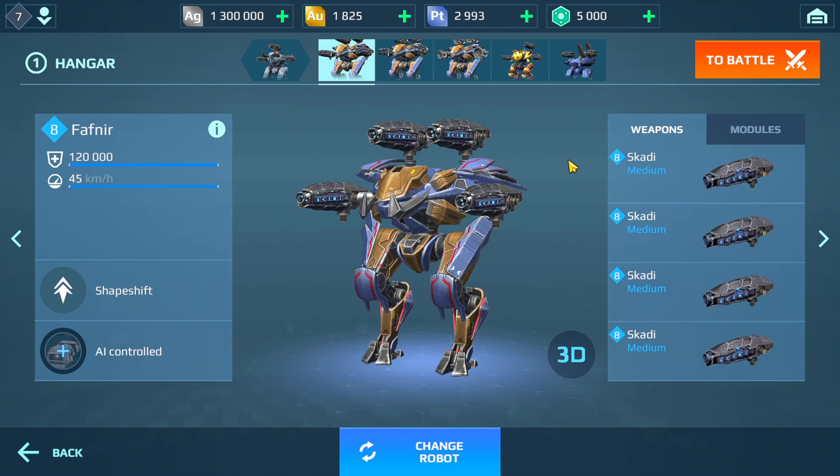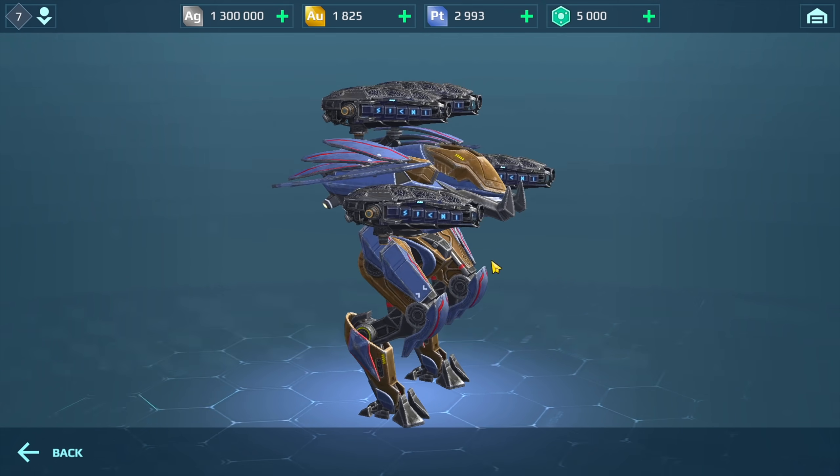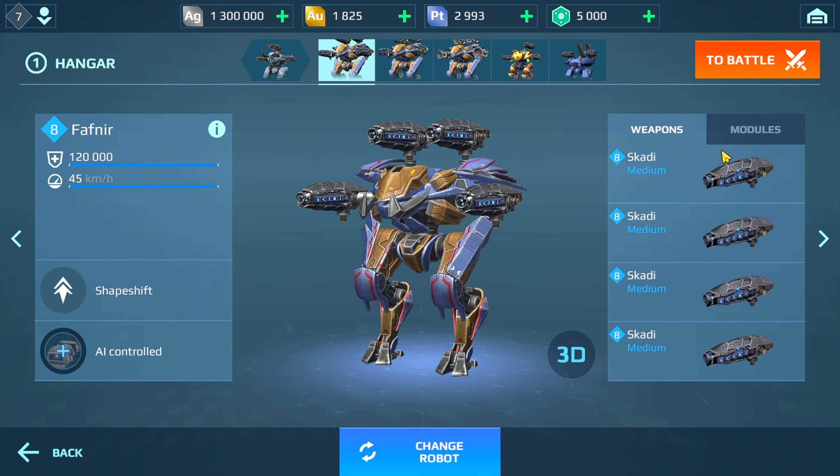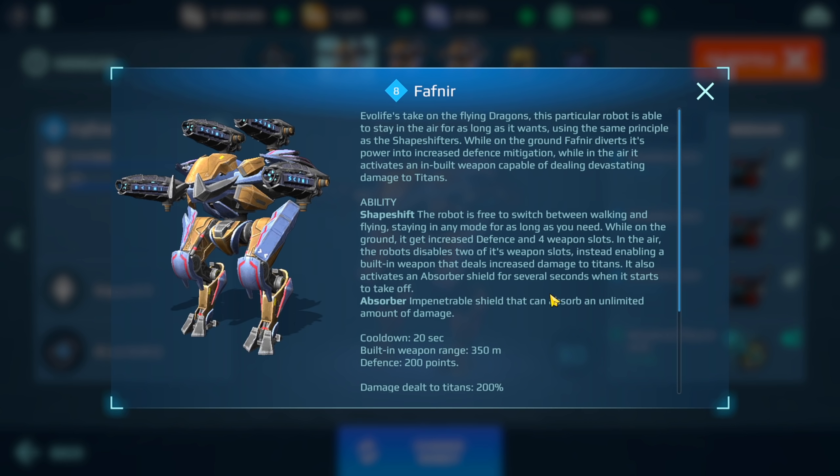This is what the robot looks like — it has four medium weapon slots, and in 3D view it has three passive and one active ability. The ability is called Shapeshift, which is the same ability as the Loki tier and Fenrir. It says here it's free to switch between walking and flying, staying in any mode for as long as you need — kind of like an Ao Ming.